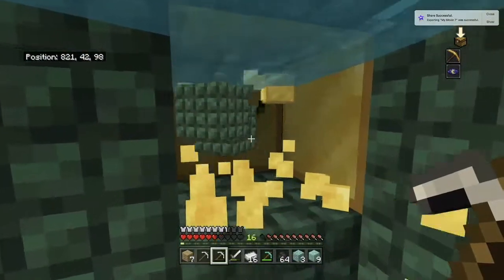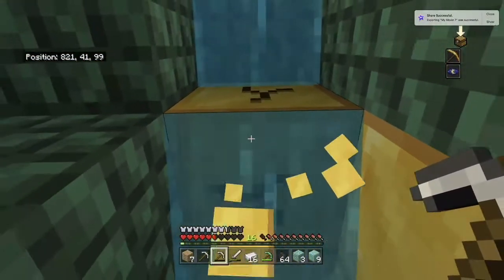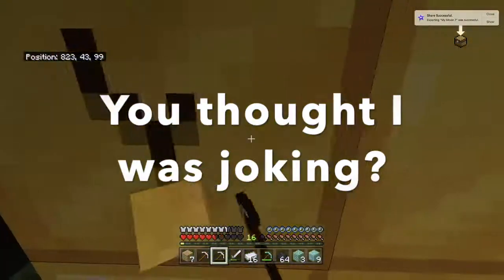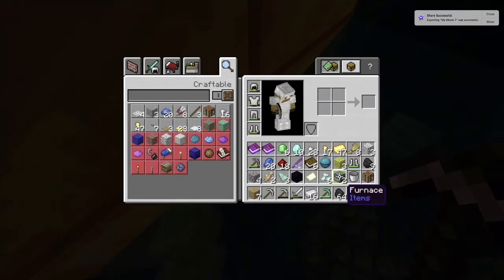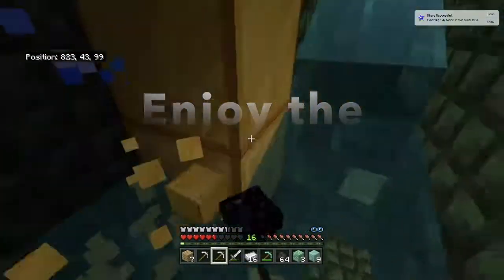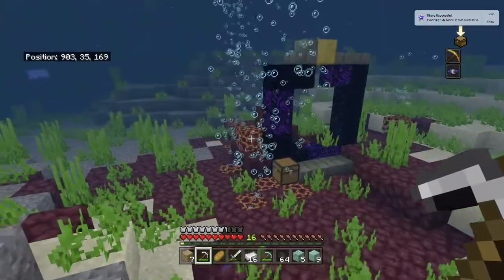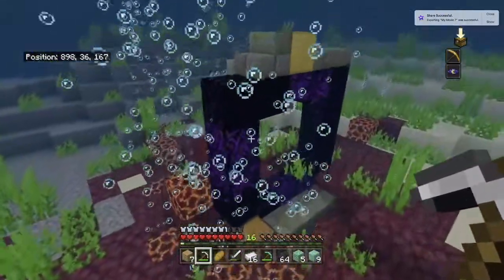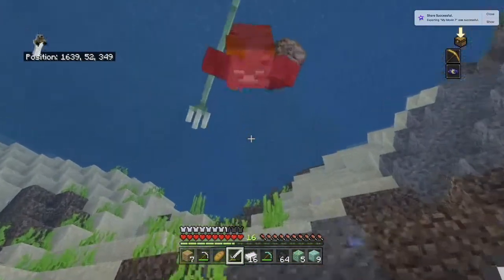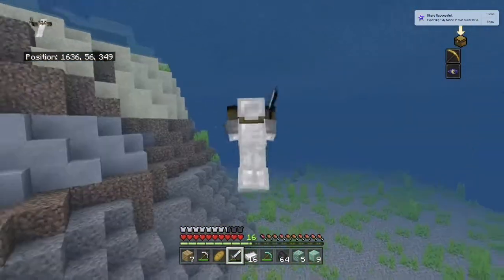I started collecting some gold from the temple. I did a very awkward job of it but eventually collected it all. I then managed to find a nether portal, went over to the gold block, got that, and left. I came across another trident zombie — becoming quite a daily occurrence at this point — and killed it. Guess what? No trident again.